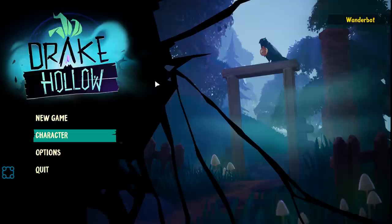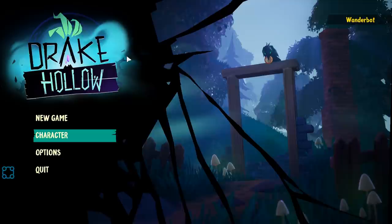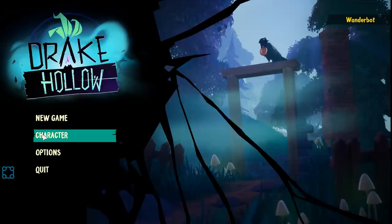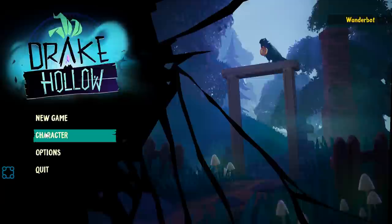Alright everyone, Wonderbots here and welcome to Drake Hollow. It's a shell — you've played it. It's adorable. You're gathering resources, upgrading your camp — so there's definitely survival elements. You have to protect your camp against raids from enemy units, kind of seven days to die style.